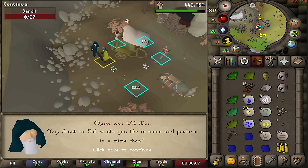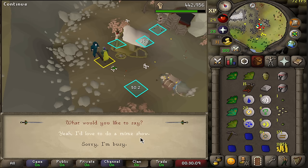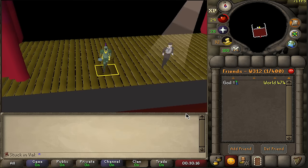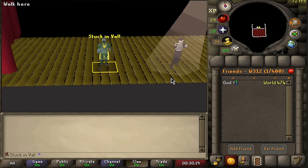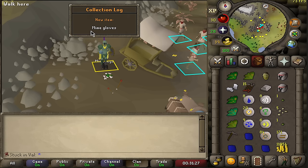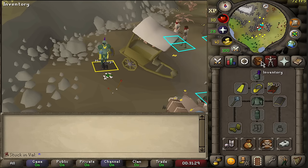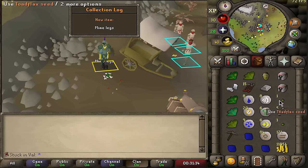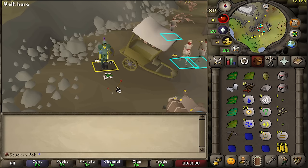Got another mime event. All of these random events are very bad at first, but we are building towards having everything unlocked. Once you have everything unlocked from an event, you can start getting XP lamps. We pulled mime gloves and mime legs — two new collection log slots.